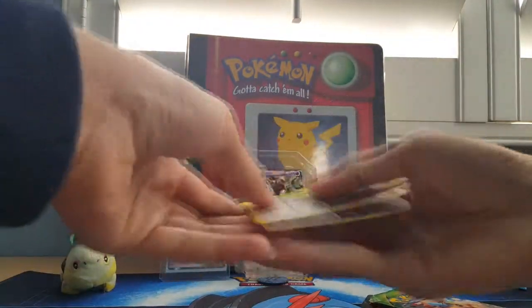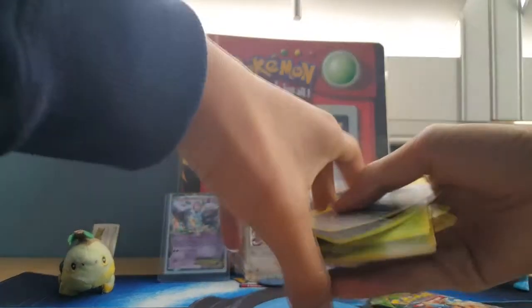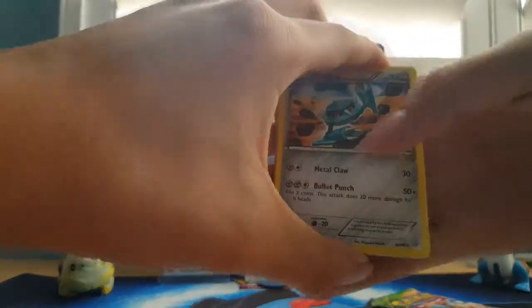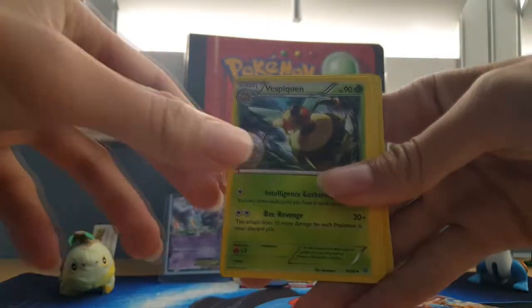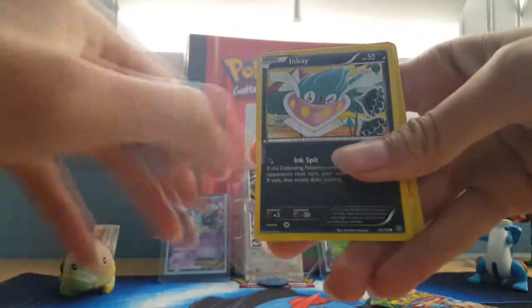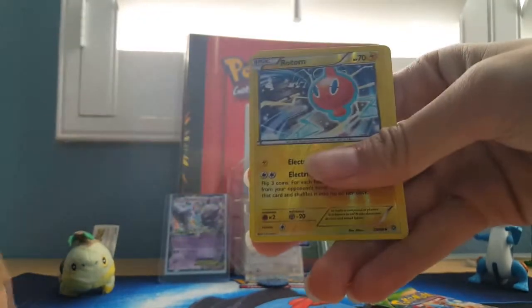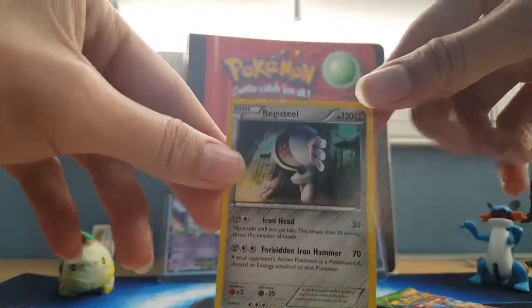Code card backwards as per usual. First off, we got a Metang, Hex Maniac, Vespiquen, Beldum, Oddish, Inkay, Golurk, Porygon. Our reverse is a Rotom, which is not a rare. And our rare is a regular Registeel.